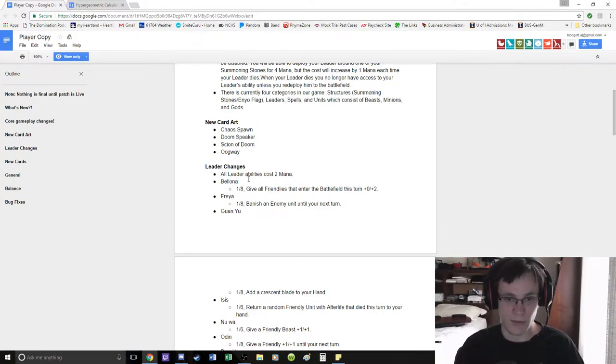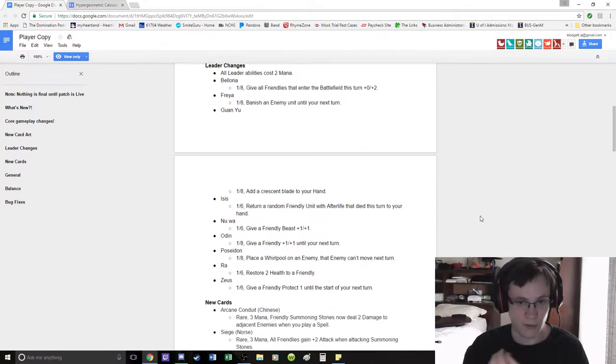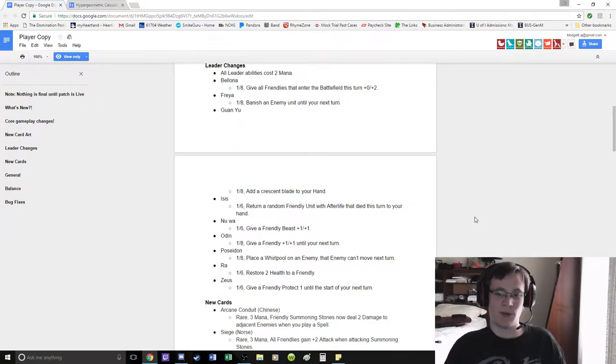Freya: banish an enemy. Guan Yu: add a Crescent Blade — same deal. Isis: return a random friendly unit with Afterlife that died this turn to your hand.